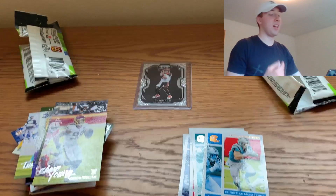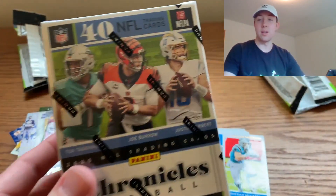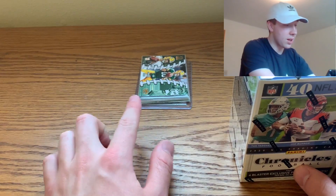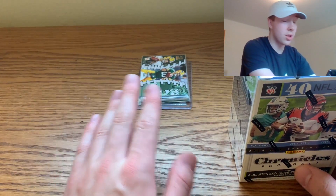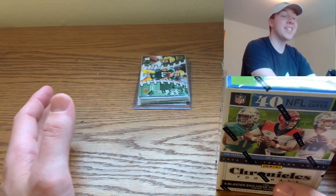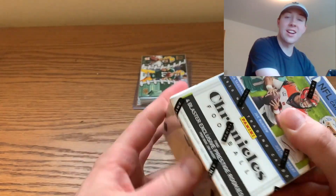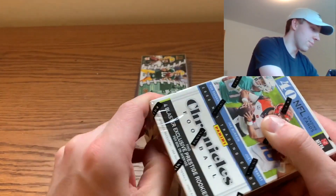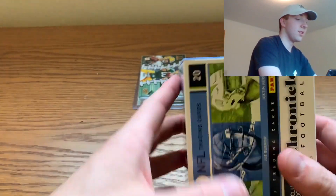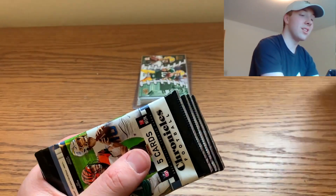I'm going to sleeve some of these cards and then hop into the blaster. We are back — and as you can see, this is literally the stack of sleeved cards, just rookies and quarterbacks out of the fat packs. Chronicles fat packs are insane. I'm shocked, and the fact that I pulled that Joe Burrow Prism Black makes me very happy. This Chronicles blaster is going to have to ball out a little bit, because those three cellos did some serious work.